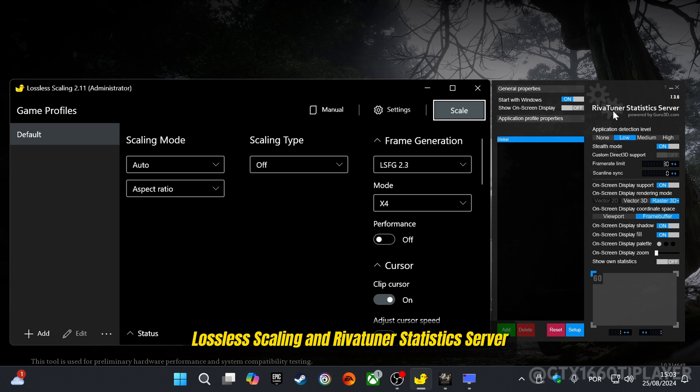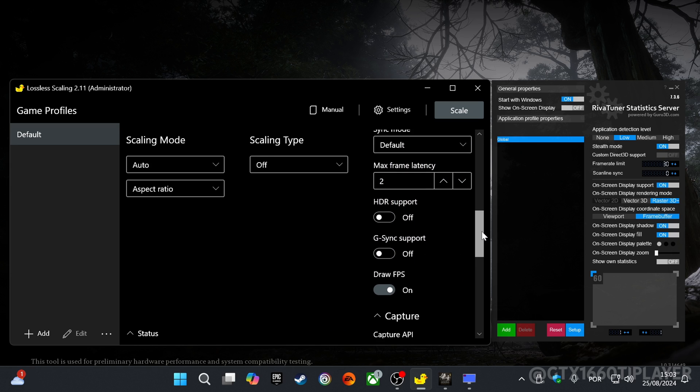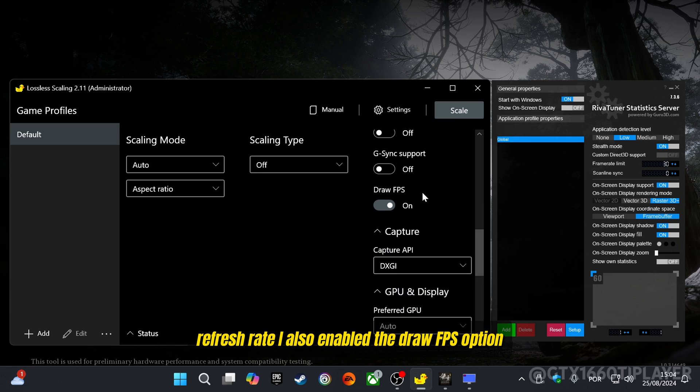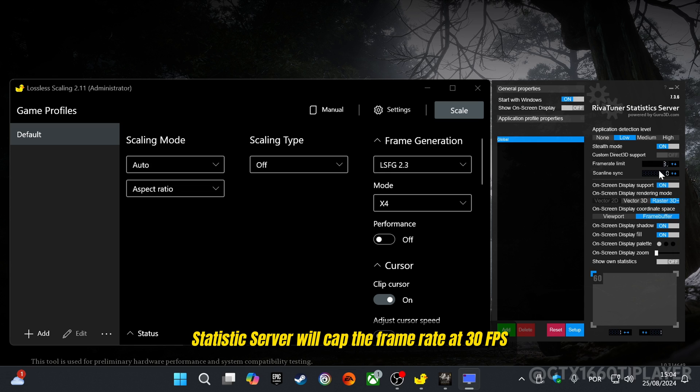Now let's fix this using two powerful tools: Lossless Scaling and RivaTuner Statistics Server. With the latest update, Lossless Scaling's frame generation is now at version 2.3, introducing the new X4 mode, which allows for smoother performance by generating three intermediate frames. In the settings, I adjusted the new max frame latency option to 2, which helps unlink the frame rate from my TV's refresh rate. I also enabled the draw FPS option to track the FPS boost with LSFG 2.3 in real time. In RivaTuner Statistics Server, we'll cap the frame rate at 30 FPS — matching the 1% low FPS we identified earlier — to ensure smooth gameplay without any stuttering.